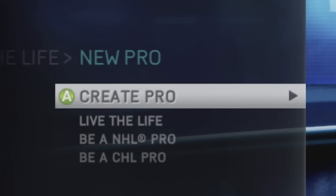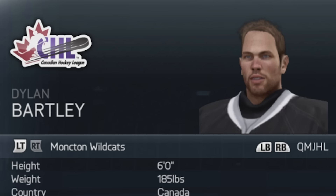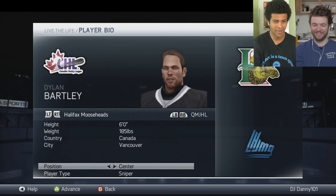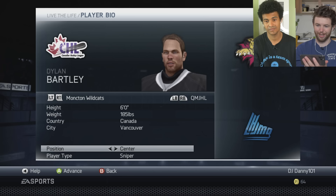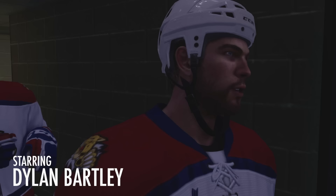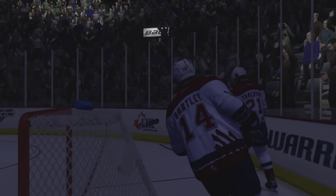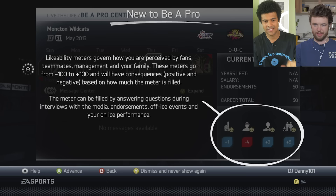Let's get serious. Sometimes you just got to kick back — you just got to live the life. Let's do this new pro. Center Sniper — that sounds a little bit like another Be a Pro legend I know. Dylan Bartley — I got a friend named Dylan Bartley. I feel like the Moncton Wildcats don't get enough heat for their logo — that is a crap logo. That is awful. I feel like we should make a Hills-style intro song for this.